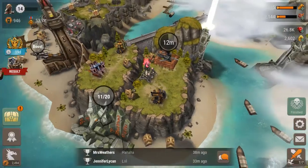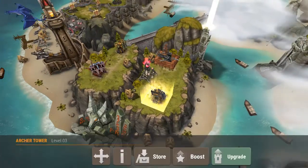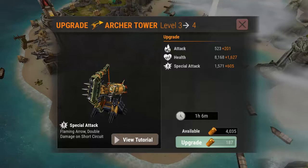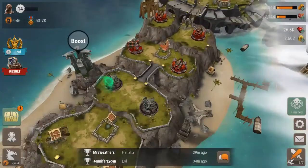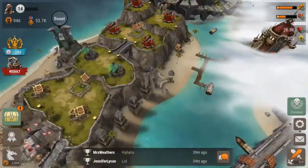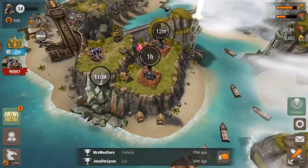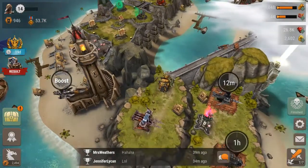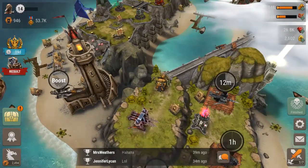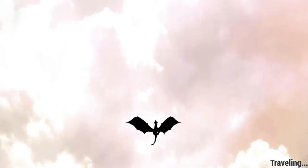Now let's try some gameplay with these new dragons. One more thing first — we have a level 3 Archer Tower, let's upgrade it. Always try to keep yourself upgraded. I do have the elite package — I picked it up, 30 days for $1.99, I couldn't pass it up. It gives a lot of extra experience for the dragons, making it a lot easier to level them up.